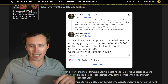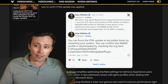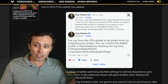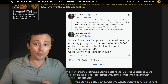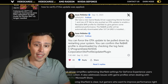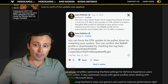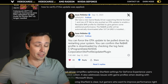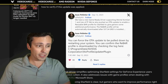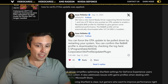So these are some tweets — or Xs, whatever you call it now. We have a new game-ready driver supporting Mortal Kombat 1 and Lies of P. We've also pushed an over-the-air update to enable resizable bar profile for Starfield to give gamers some additional performance. The rebar profile will automatically download after the 537.34 game-ready driver is installed. You can also force the over-the-air update to be pulled down by restarting your system.